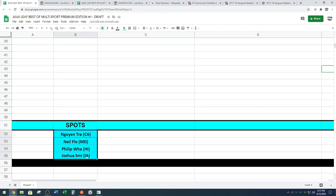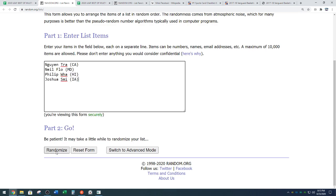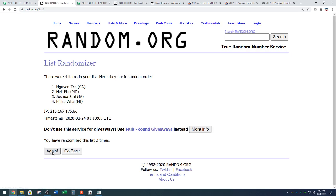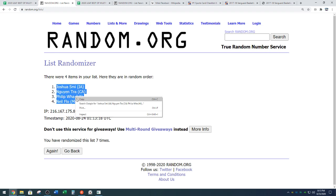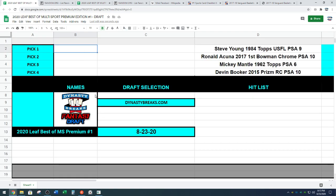Here we go to your names — Wynn, Neal, Phillip, and Josh. We're going to go seven times for our draft order. And we have another case coming up after this. Draft order is — good luck. We've got Joshua down to Neal Flow. That is seven times on the random. Joshua down to Neal. Copy the names, we will paste them in.